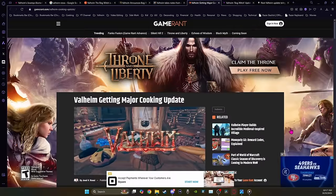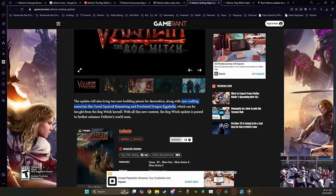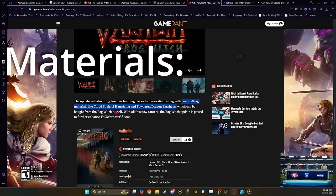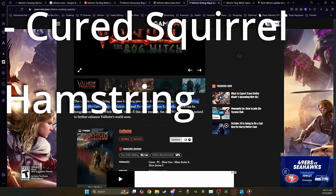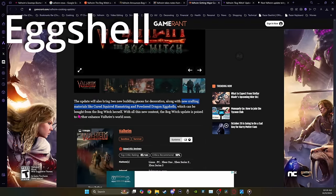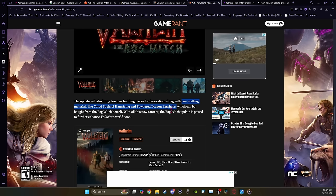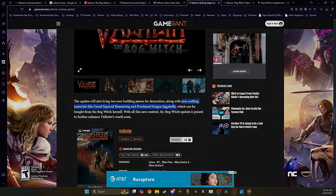Moving on to materials she's going to have available: Game Rant had this detail talking about new crafting materials like cured squirrel hamstring and powdered dragon eggshells. Whatever benefits would you get from those — dragon eggshells, is that the one related to strength?